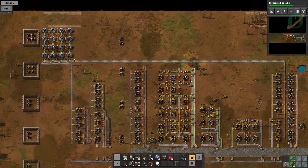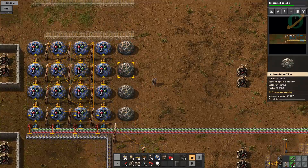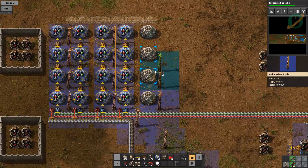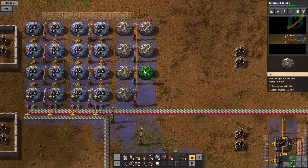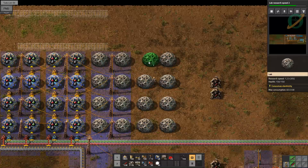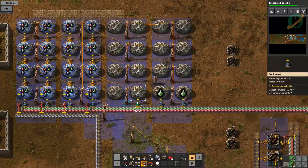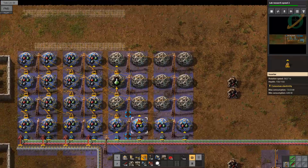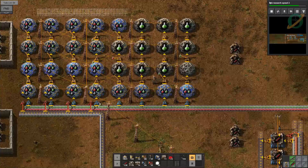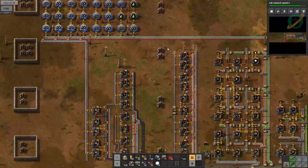Let's ramp up these labs. If I take all these power poles in the middle out, and just have a row of these — they can each support two. So this will speed up our production somewhat. This is in fact doubling the rate of research, which is nice. These ones here aren't going to get the military science, but our lab research didn't require military science. We just need 800 of them to get advanced research.